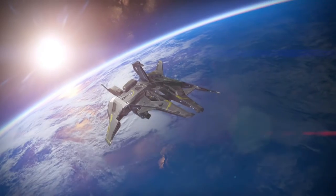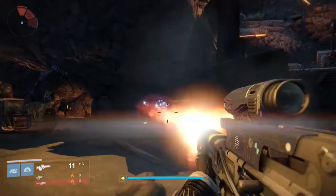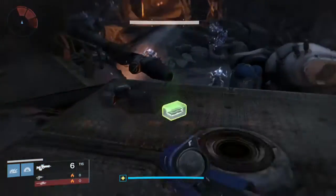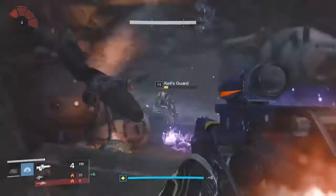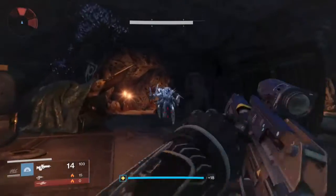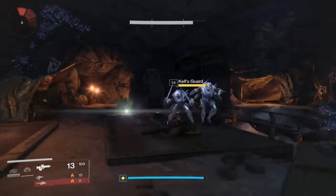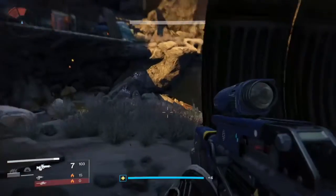For the most part, you can run through the entire mission. There's one part where you have to stop and kill three Kelsgard — just kill all three of them. Your ghost will talk to you about the Kelsgard. Kill all three and move on.